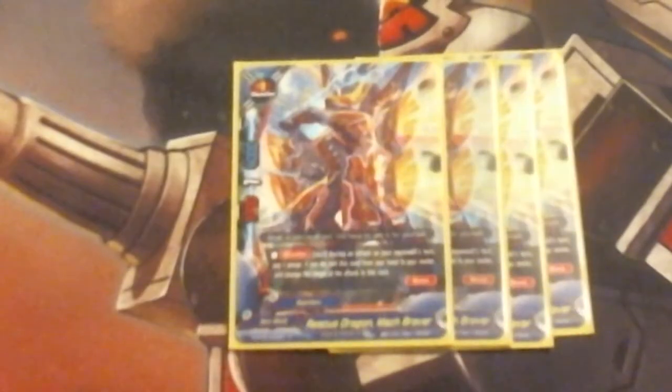We're running 4 Mach Braver. Mach Braver is a size 1, 1 credit 1-4. Counter during an attack on your opponent's turn: pay 1 gauge, and if you do, call this monster from your hand to the center and change the attack to this card.